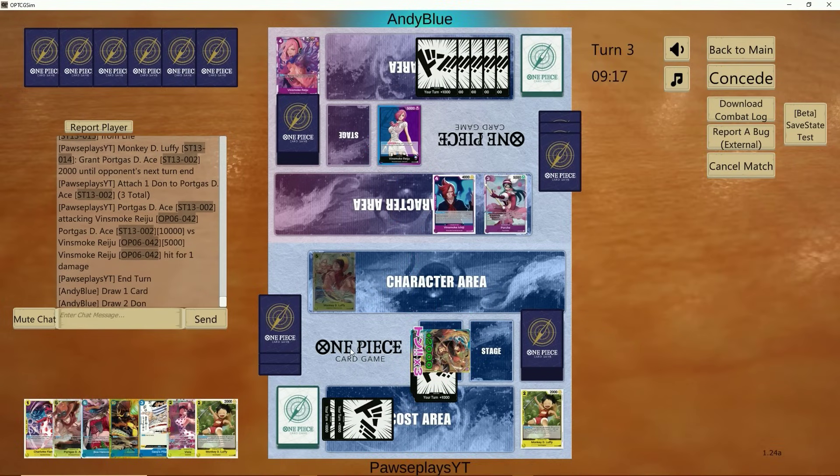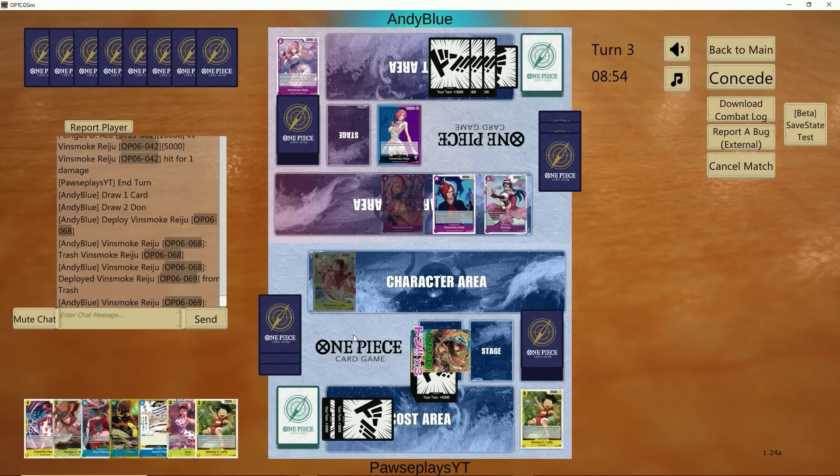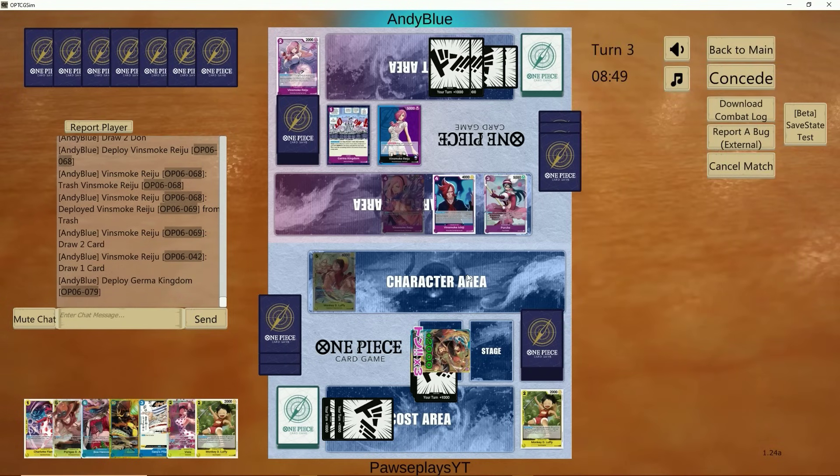Some of the best things about this leader into this matchup — Reizu has a lot of counter, just consistently cards that she's able to draw with Reizu in stage and her leader ability. Going 5, 7, and sometimes 8K is just never enough. Being able to go 9 and 10 consistently with Ace is pretty nice. She didn't see stage — she got it. Thankfully she was able to find it with Reizu draw there.